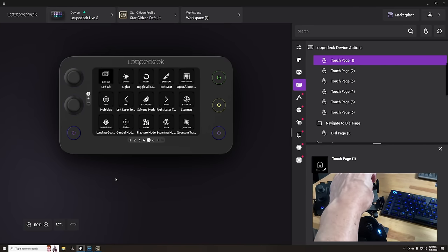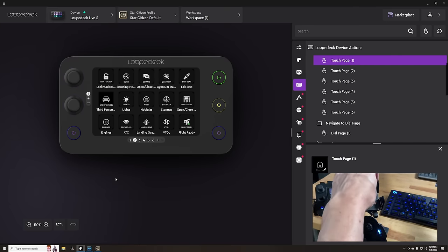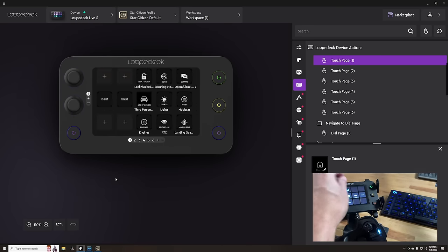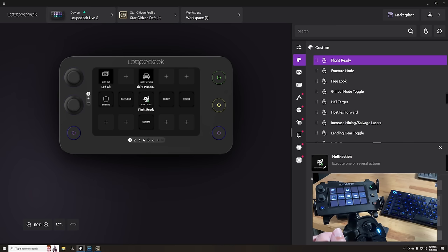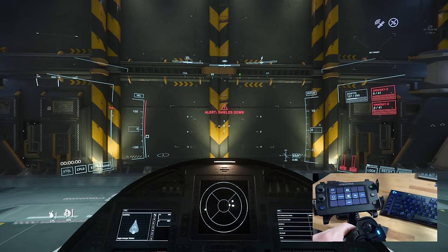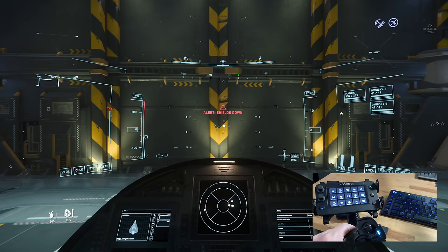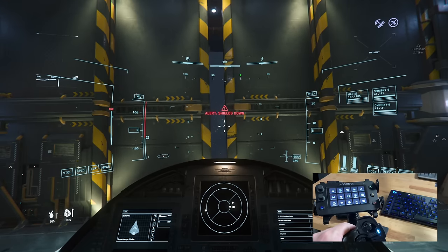My setup includes two VKB Gladiators with the left stick angled and the Loupedeck right in front of the left stick, so I can reach it easily with the less dominant hand. How I use the Loupedeck with Star Citizen starts with the homepage. When I'm out of my ship, I use standard keyboard and mouse, but once I get to my ship, that's when I start utilizing my peripherals. My homepage and the rest of my setup is entirely ship-based, as this is where the immersion really is — and also where the keybinds are bountiful and complex to remember.